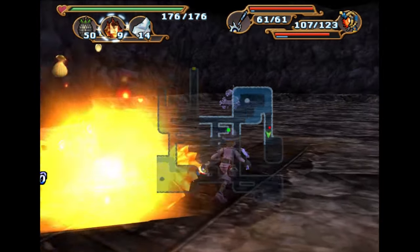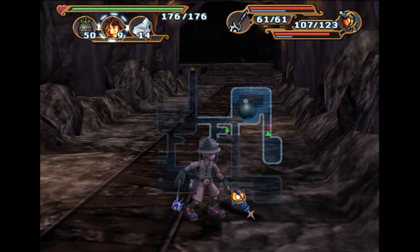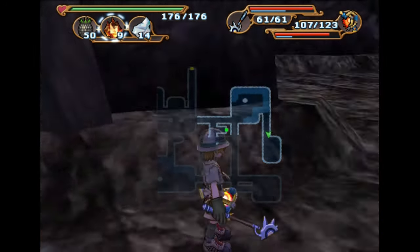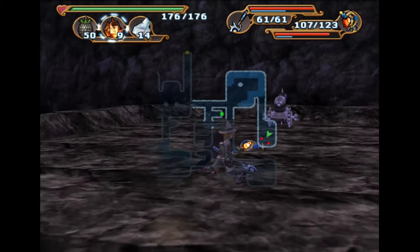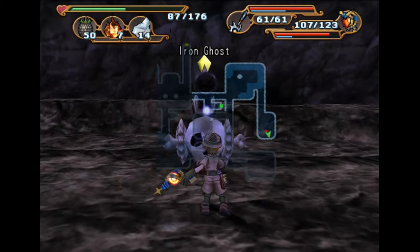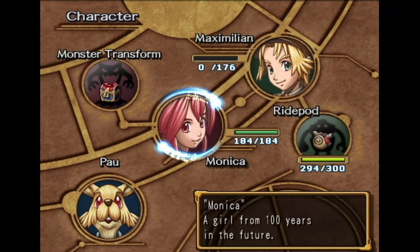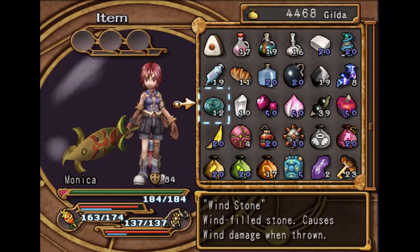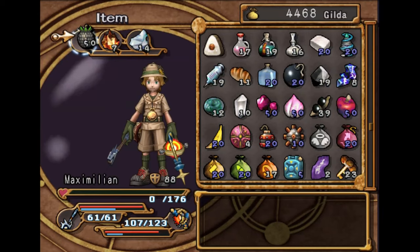That thing right there is the problem. If it blows up and deals damage to a monster, you're done. It doesn't disappear after they shoot it. And if you just die, that's also a problem. Do not let it deal damage to another monster — if that happens, you're just going to have to redo it.